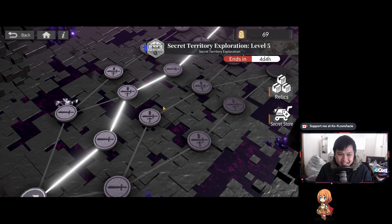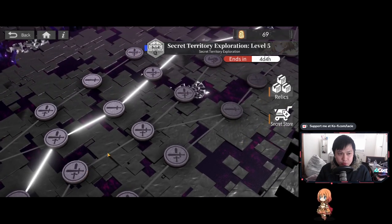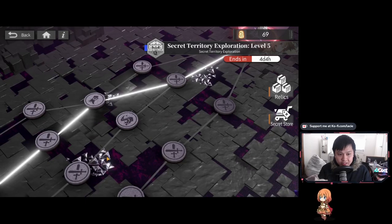Typically, a harder battle has some kind of condition — perhaps enemies have shields, or 50% more HP. We also have some friendly ones where there's usually a treasure chest, and a rest point as well.